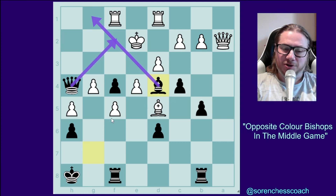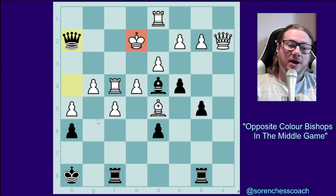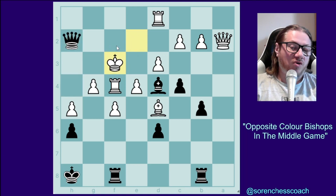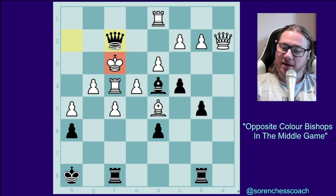There is a rook there, so you're not going to play on f2 — you've got h2. Now they can't block because if they block, the queen takes, supported by the bishop. Moving the king to f1 or f3 is equally bad because queen to f2 is checkmate, and the game is over in this particular scenario.